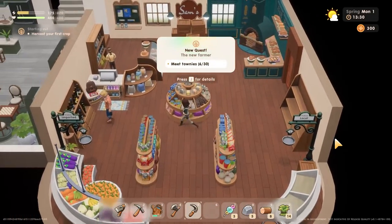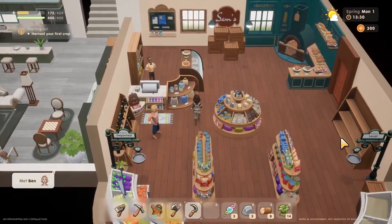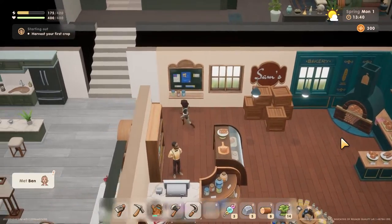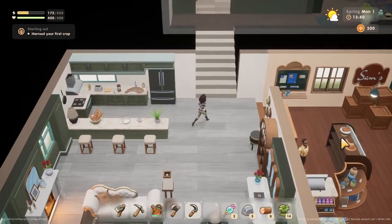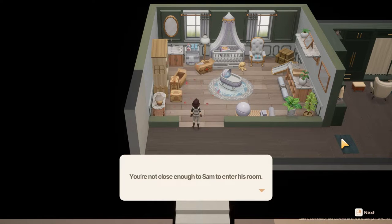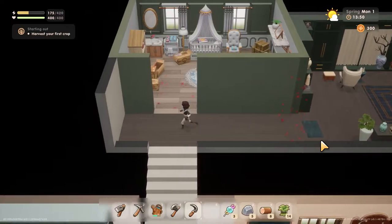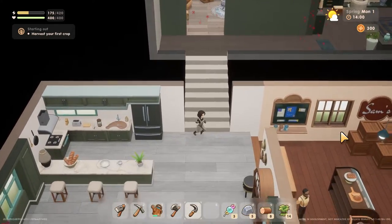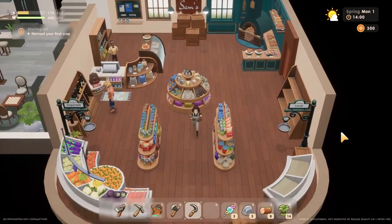I gotta meet people. Who's this blonde person? Ben — feeling really good vibes from you, mate. I get good vibes from him too. I am suddenly in Sam's house. Sam, I am gonna go snoop. Oh, he's got a baby. Magic plus signs.